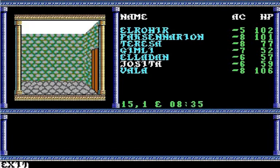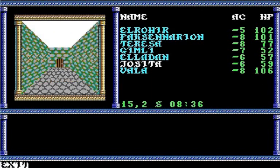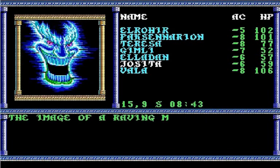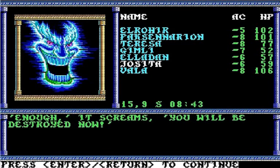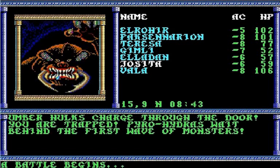Around this way, then south for a bit — due south for quite a bit, until we can't go south anymore. You hear footprints from somewhere behind you. The image of a raving madman forms before you. 'You grow tiresome,' it says. 'This dungeon is mine — you will pass no further.' Through the image, you see stacks of weapons, shields, and other equipment. Let's get the treasure anyway. 'Enough!' it screams. 'You'll be destroyed now!' You hear loud noises from the north — umber hulks charge through the door!